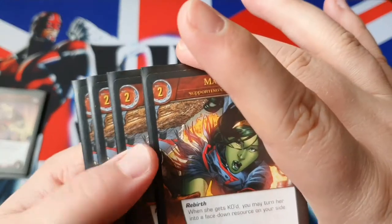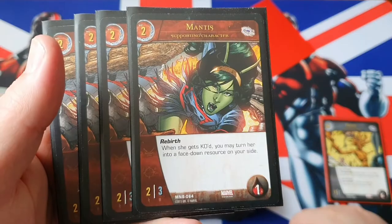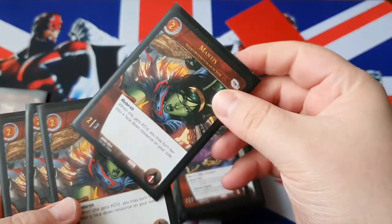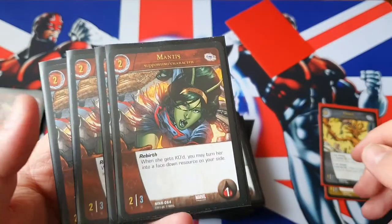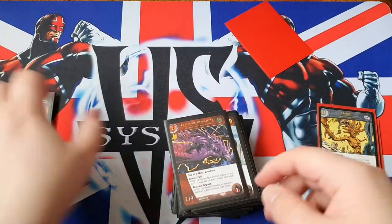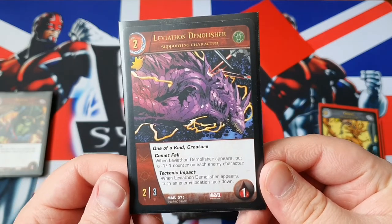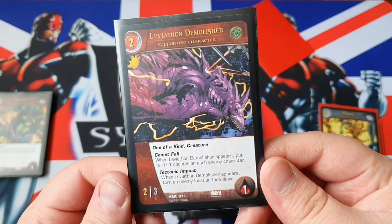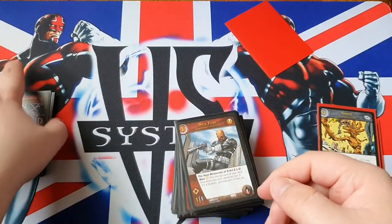Then we have Mantis, because we need Mantis to speed up our level-up condition. When Mantis gets KO'd, you may turn her into a face-down resource, which gives Groot XP. But make sure you crash Mantis before you crash Groot, otherwise you won't gain the XP. She's just a 2-3, 1 cost. One copy of Leviathan Demolisher — 2-3 Leviathan, 1 health, one-of-a-kind creature. When Leviathan Demolisher appears, you put a minus-1 minus-1 counter on each enemy character, and you turn the enemy location face-down. Very good if you time it right.